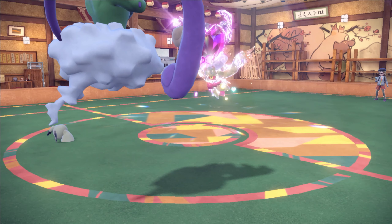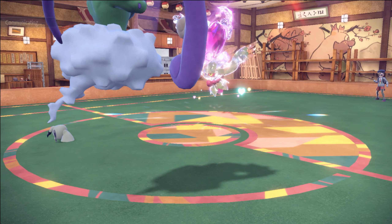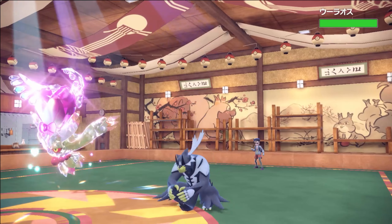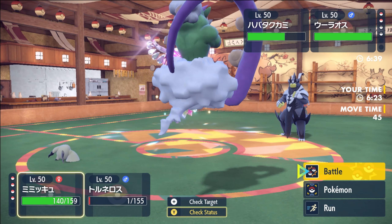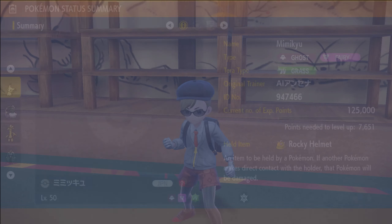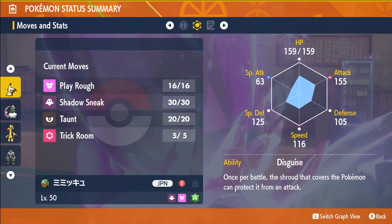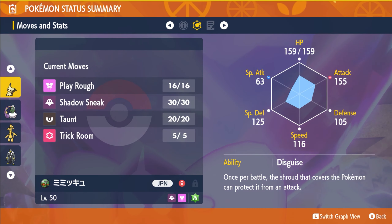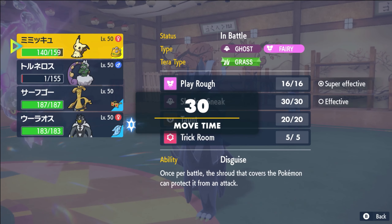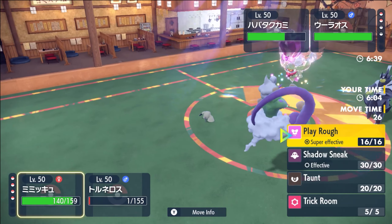This should put Goldenglow in a really good spot now — they shouldn't have any real answers to Gold in the back. Mimikyu here should be able to fire off an attack too. I'll have to double-check our speed on Mimikyu. It's Dark Urshifu as well — that's fine. So what's our Mimikyu speed? Are we going Jolly Max? That's not max, but at minus one, that should be enough.